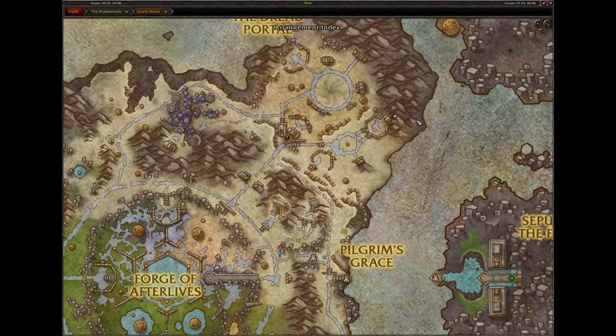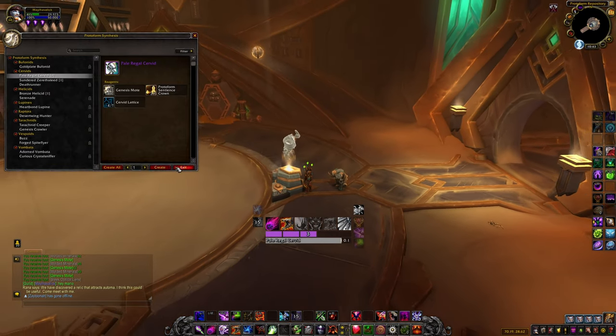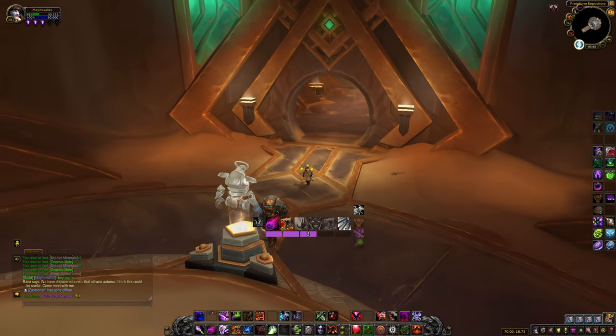Once you've gained everything you need, head on over to where the Finding Tally questline ends. This hologram will help you craft your new mount.